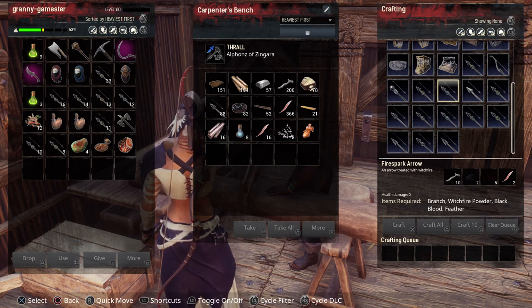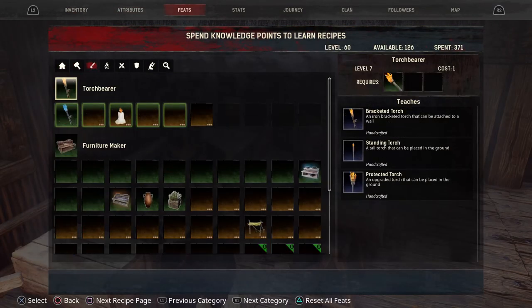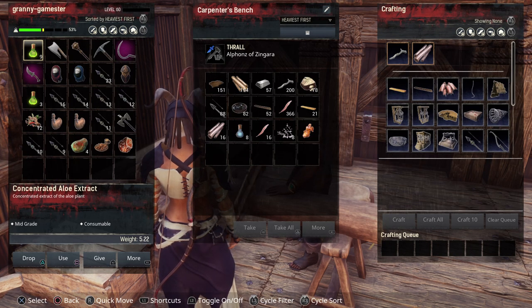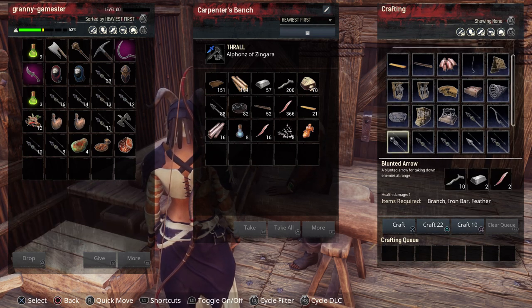The witch fire powder is another feat that you need to get. Go into feats, scroll over to the paint brush icon. Alchemal powder is the one you want to learn at level 46, and that will give you the ability to make witch fire powder at your alchemist bench. Fire spark arrows, by the way — they cause bleed, which is pretty nice. That's a great one to have.